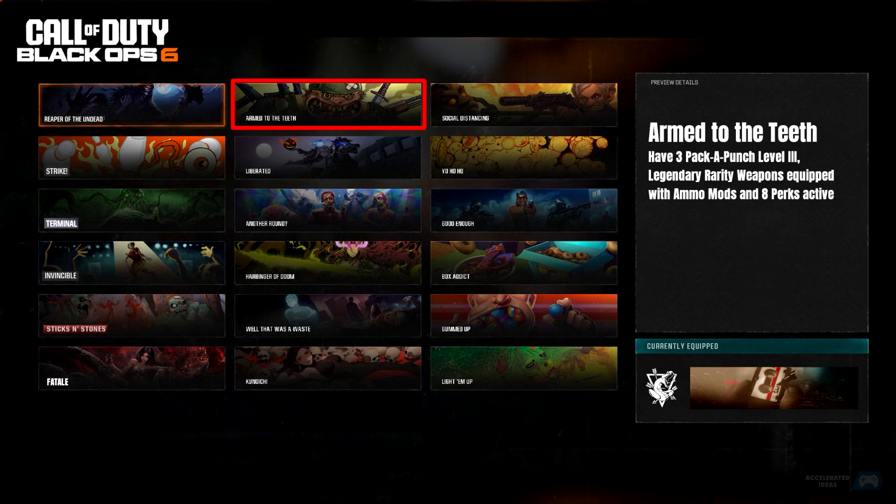Armed to the Teeth: Have 3 Pack-a-Punch Level 3 Legendary Rarity Weapons equipped with ammo mods and 8 perks active.